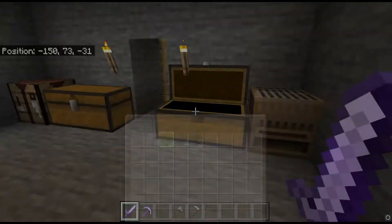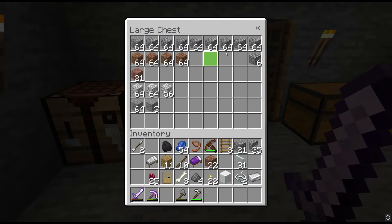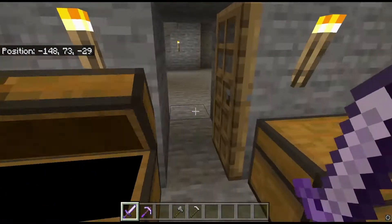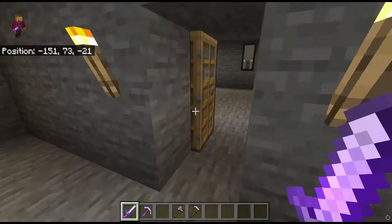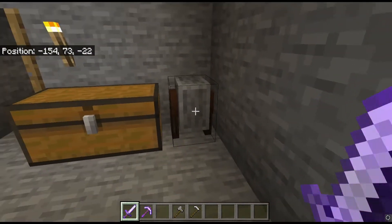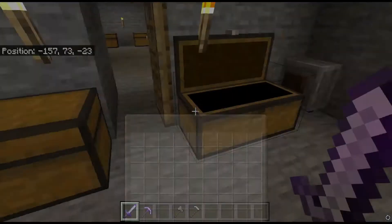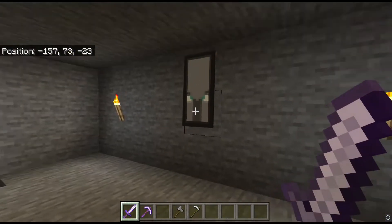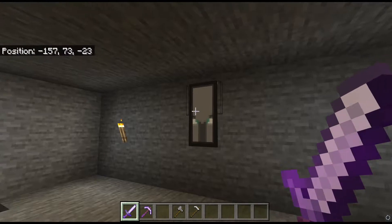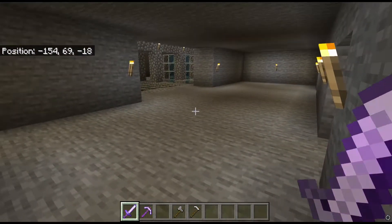Here we've got the loom, next to that is all the wool, and then a crafting table with a bunch of supplies. Going through here is where the stonecutter and stone grinder is, with a chest that I believe is empty. Here there's also a pillager flag — you'll see these all throughout the base. And here is the stairway going down to the mine area.